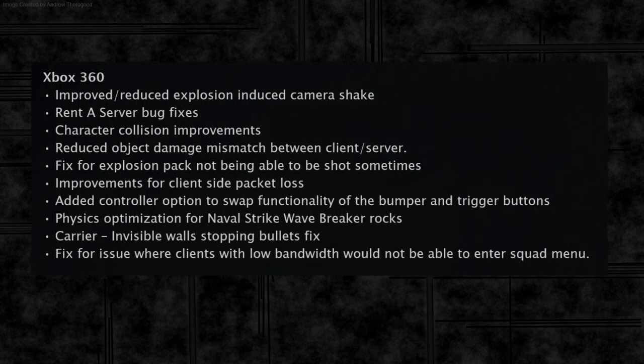The Xbox 360 also has no tick rate improvements. It has improved explosion camera shake, rent-a-server bug fixes, character collision improvements, object damage mismatch fix, explosive packs not exploding fix, improvements to client-side packet loss, the option to swap bumper and trigger buttons, physics optimized for Naval Strike wave breaker rocks, invisible walls on the carrier fixed, and a fix for an issue where clients with low bandwidth could not enter the squad menu. So again, some CTE improvements and some console-specific fixes, but none of the CTE tick rate improvements.